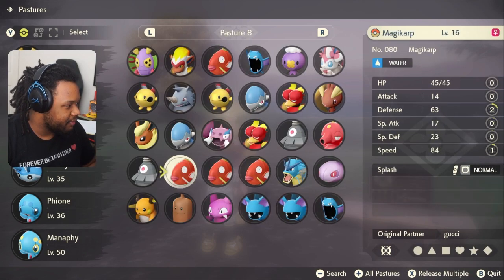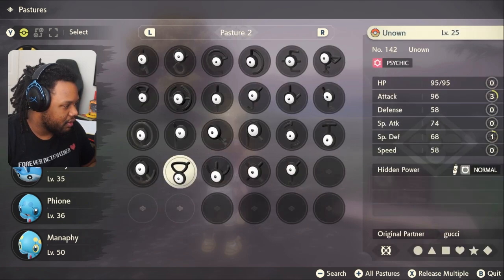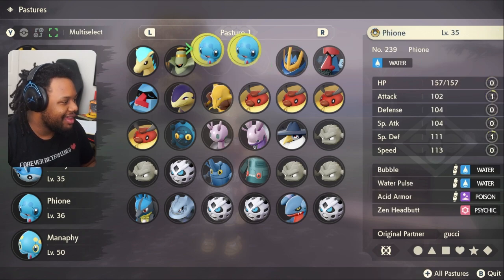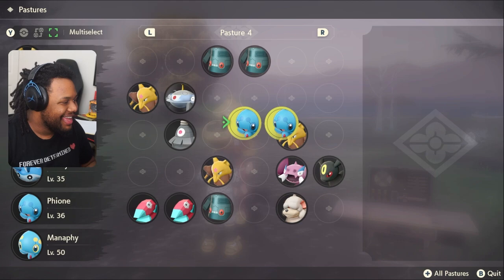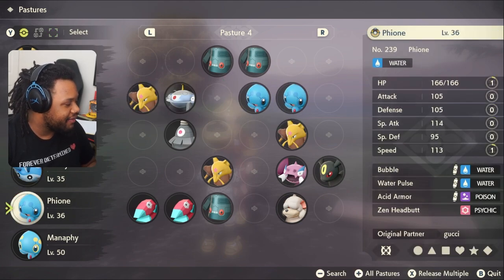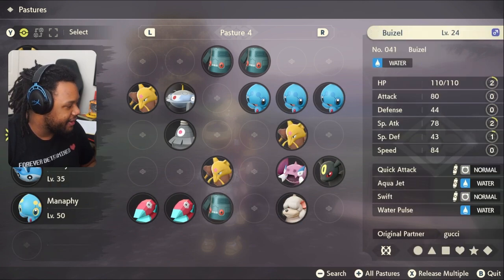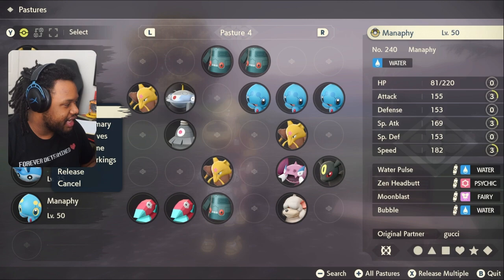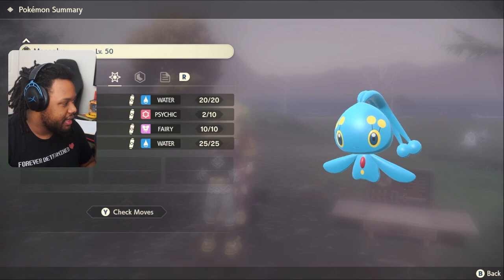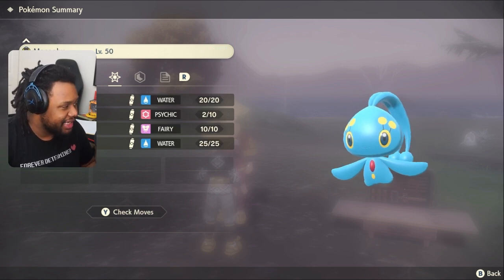Now we have our three Phione and our one Manaphy. Here is Manaphy - let's check his summary. He comes with Water Pulse, Moonblast, Bubble, and Zen Headbutt. That's crazy!